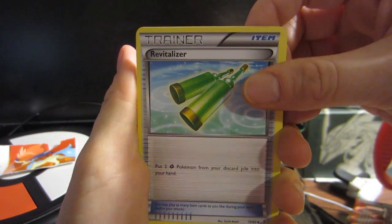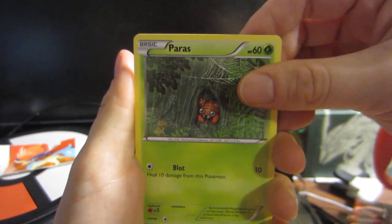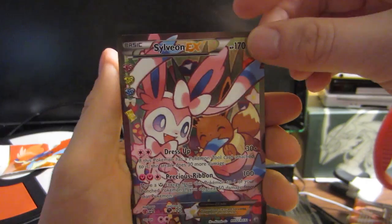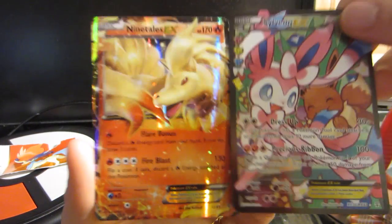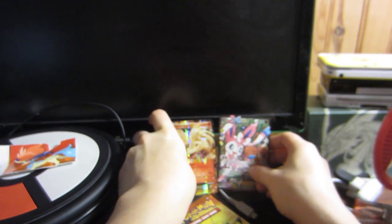Blue Revitalizer, Olympia, Slowpoke, Machop, Paras, a Fire Energy — ooh, a reverse holo Paras — and oh my god, a Sylveon EX full art! And oh my god, a Ninetales! Seriously too — this is great. Go Keldeo! Now those are duplicate EXs, but that is okay. I'm not gonna complain about any EXs — duplicates just mean she can play more TCG eventually. Someday I will play TCG, guys, someday.